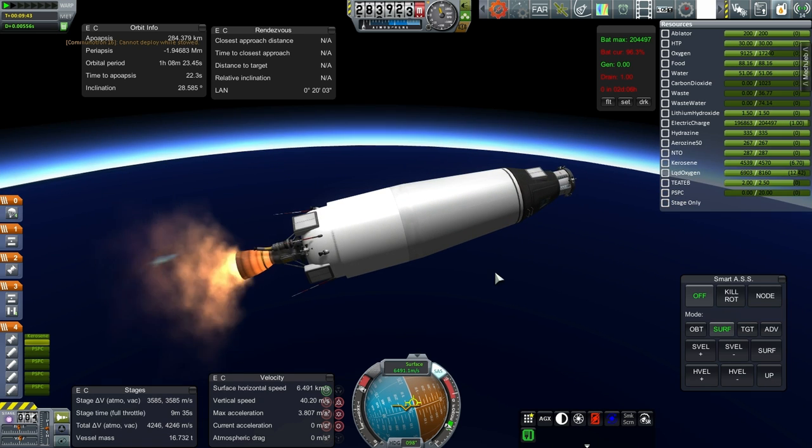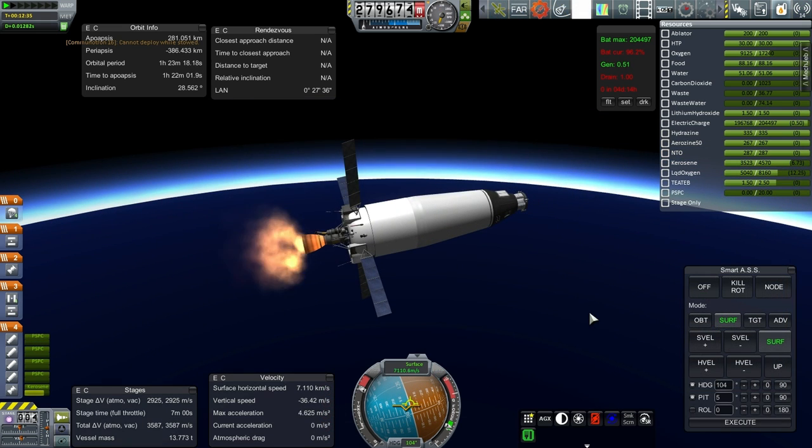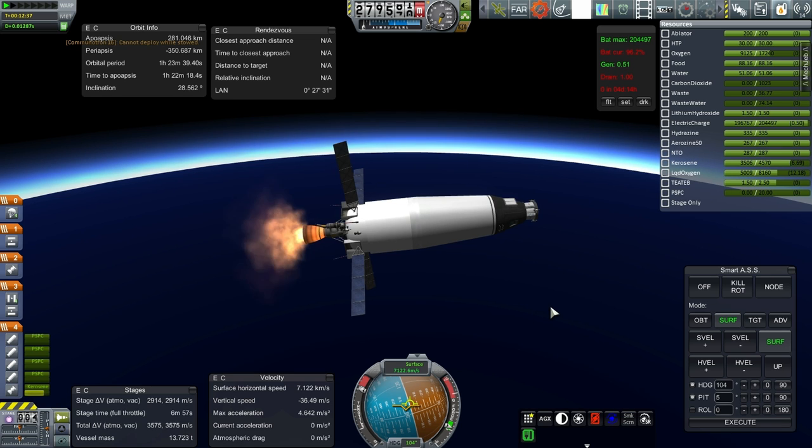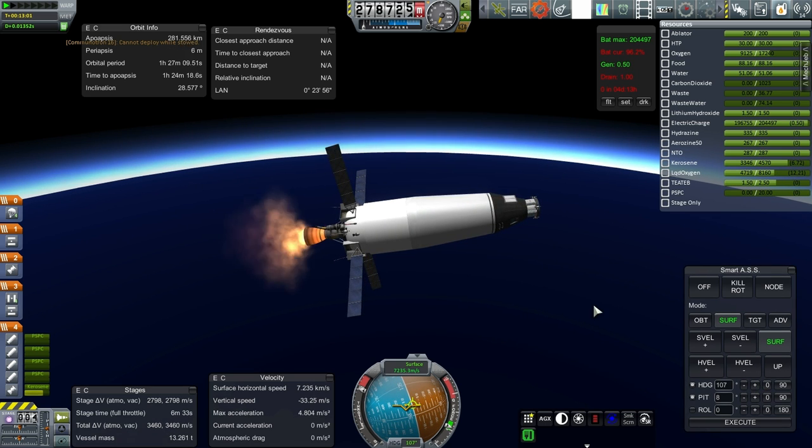There are some antennas in here — cannot deploy while still — but we'll get everything else out. We seem to be getting close to orbit. We are going down currently but that should pick up a bit as we get closer to completion. Looks like our apoapsis will be 281 kilometers. I'll aim for a periapsis of just 200 — might as well keep it lower. Right now our longitudinal ascending node is a little bit high. Okay, here we go — periapsis is positive.